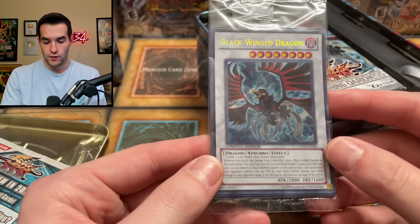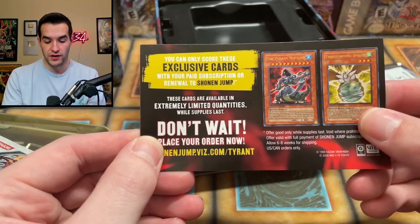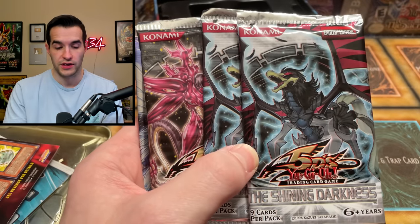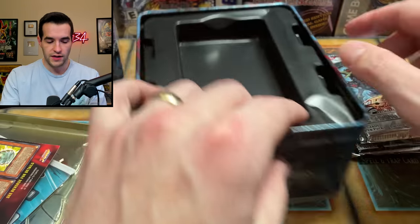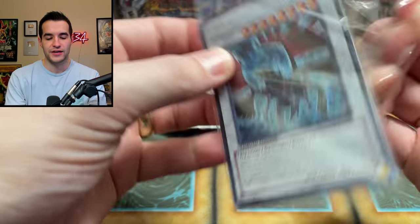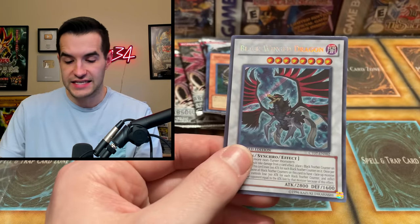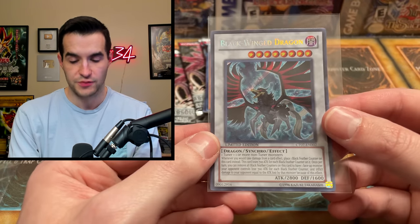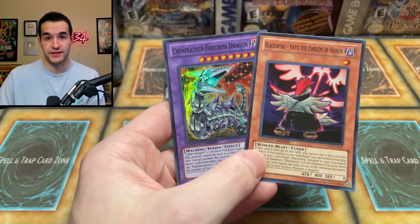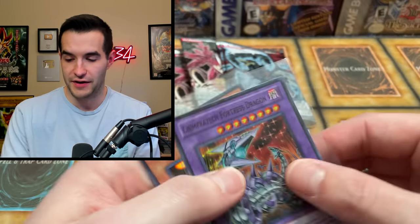We have the Blackwing Dragon — very nice. I might open this up and see if we can grade these along with the Alexei's Photon Dragon and stuff. We've got the Shining Darkness packs. I've still never pulled a Blackwing Dragon myself — I would love to pull it, it'd be pretty sick. We've got two Absolute Power Force and a Stardust Overdrive. The other promos are Green Baboon, Wicked Eraser, Vayu's probably the coolest one. Oh — Chimeratech Fortress! I actually need that for some of my Edison stuff, so that's a couple great Edison cards.